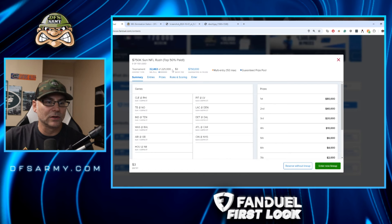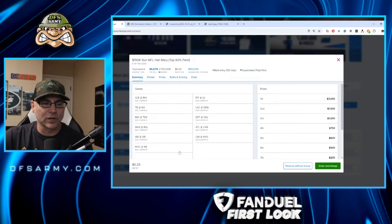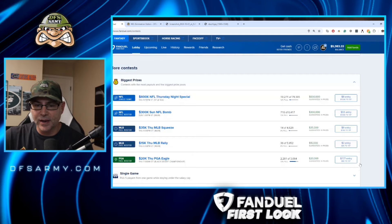No longer is the NFL Rush without overlay — they've added a 10% VIG to that one. So the last man standing is going to be this quarter game. The Sunday Rush still pays top 50% and only takes a 10% fee, but the guaranteed overlay is what you want to be looking for, and that's now down to just that one contest.